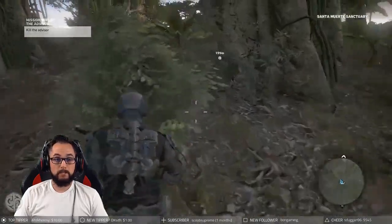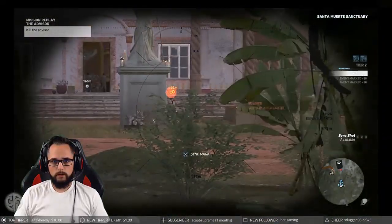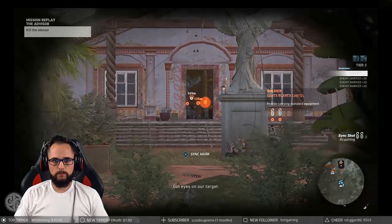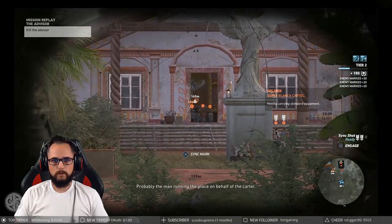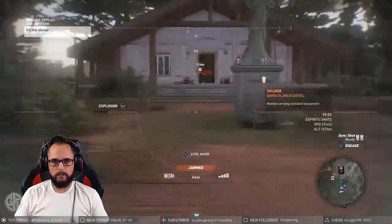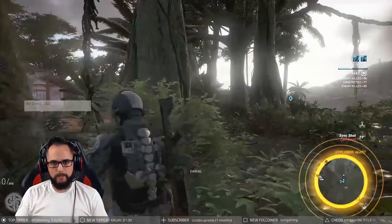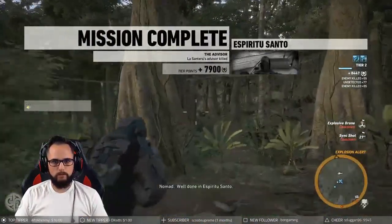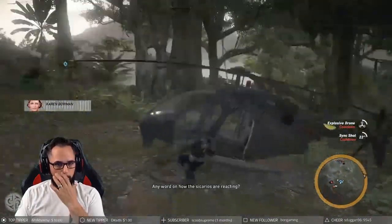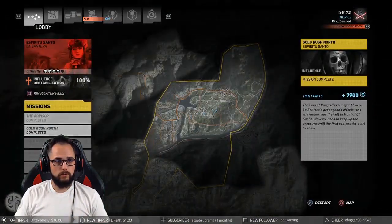Make sure you have the explosive drone unlocked for this. Go ahead and mark a couple of these just to get extra points. Switch to drone, they're ready to take their sync shot. Kill him like that — they'll sync shot the other two and we can get the heck out of Dodge. That easy, that quick. Now the second mission we want to do in this province is called Gold Rush North.